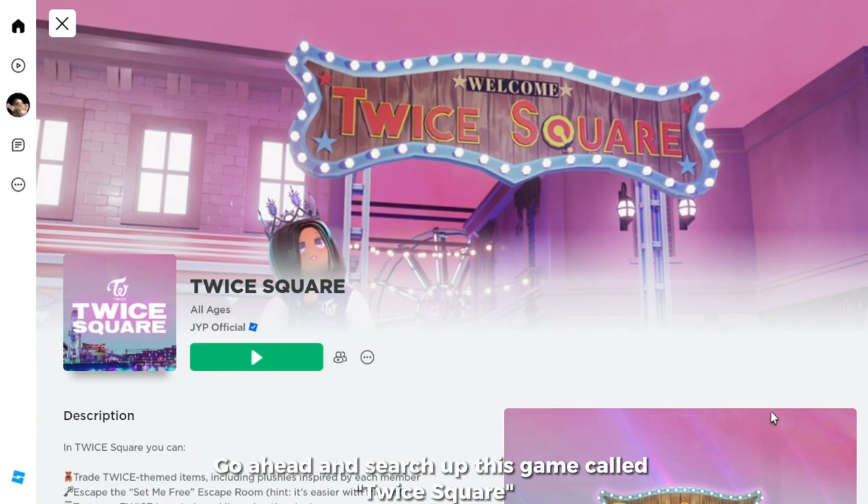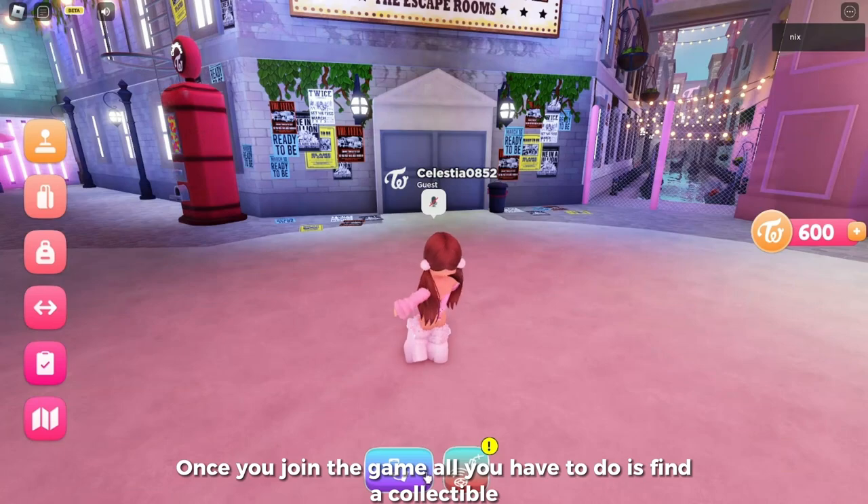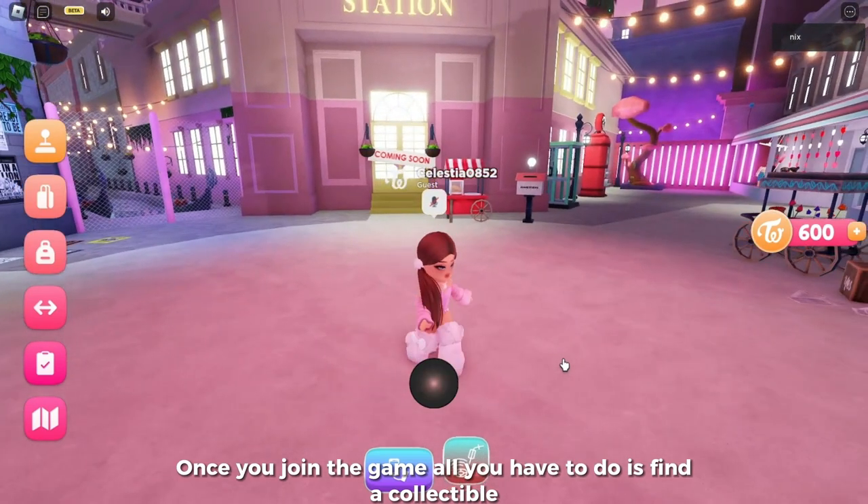Here is what the item looks like — it's chunky boots from Carly Crocs. This item is located at your shoes accessories. Go ahead and search up this game called Twice Square. This is what the game looks like and it's created by JYP Official.